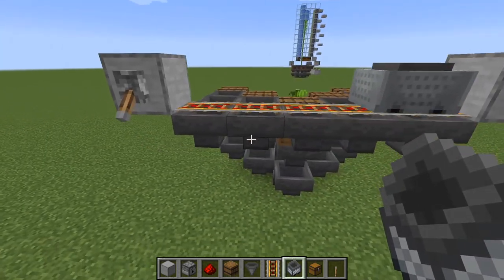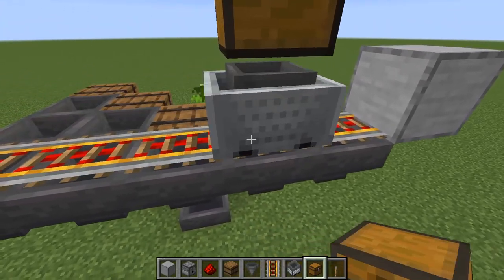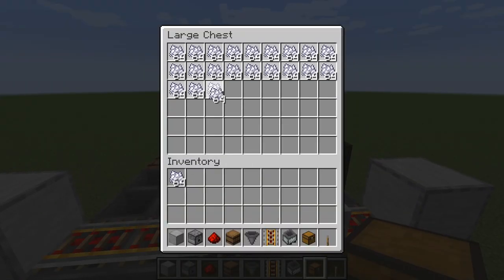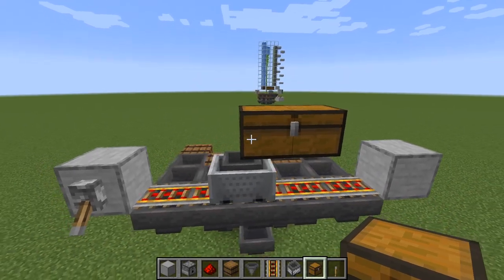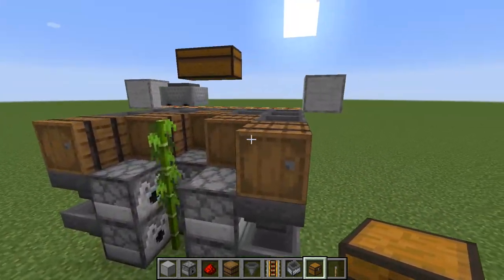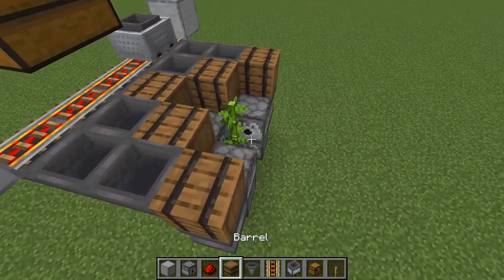It should start rolling if you have this lever down. And then place down a chest here, and another chest here. So you should have something looking like this now, and then place down all of your bone meal in this chest. This farm takes so much — this will be gone very quickly. All this minecart is doing is picking up this bone meal slowly, and taking it from these hoppers into these dispensers here to grow the bamboo up.